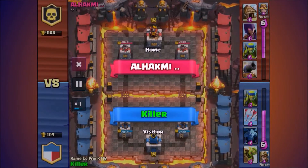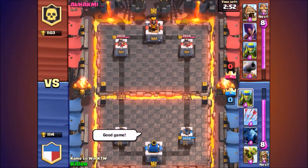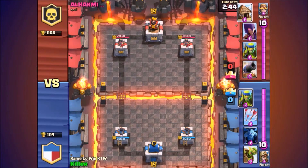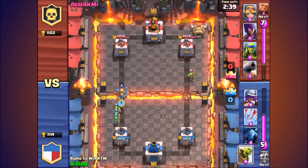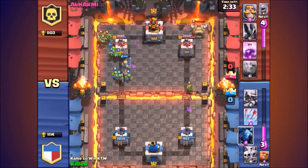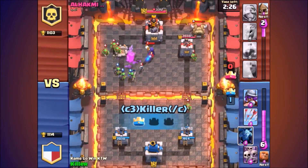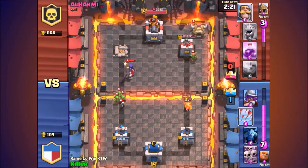Next up we have — I have no idea how to pronounce his name — but all I know is he's going down. First of all we have a bad startup hand, so I'm not really happy with that. I'm gonna start by sending in my goblins and my prince from the left side, get a few hit points on his tower, and it's already down to 300.